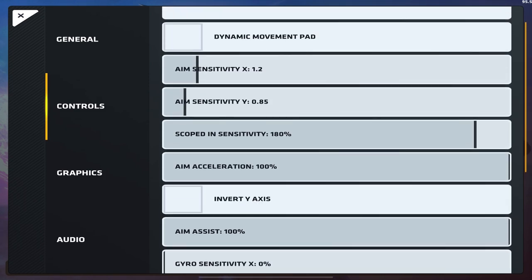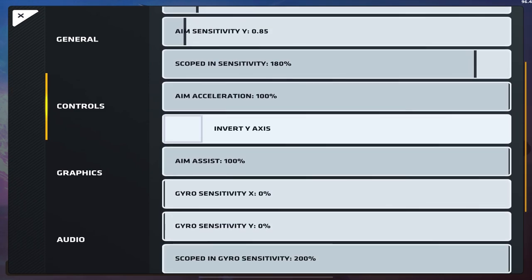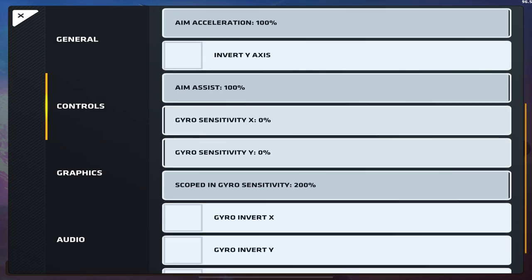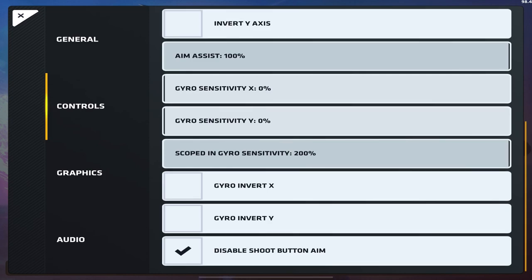My sniper scope sensitivity is set to 8. It used to be lower but I wanted to hit more flicks so I brought it up a little. I don't invert the Y axis. Aim assist — self-explanatory, turn it on. I used to use gyro but not anymore; I only liked it with the sniper, and since I can't have a setting that applies only to the sniper, I decided not to use it at all.